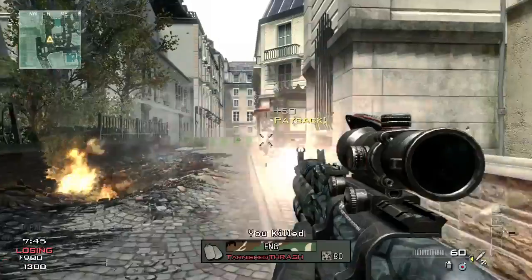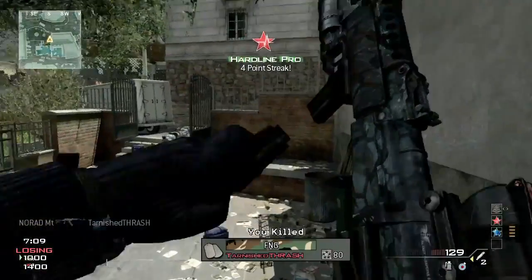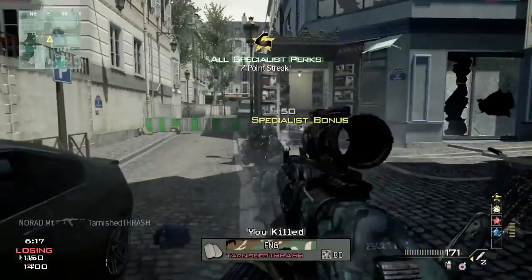The third strike package is called the specialist package. This one is really interesting. You start your character with three perks. When you get your first two kills, you unlock a fourth perk. Two more kills, you unlock a fifth perk. You unlock new perks every two kills, so at eight kills you have every perk in the game.